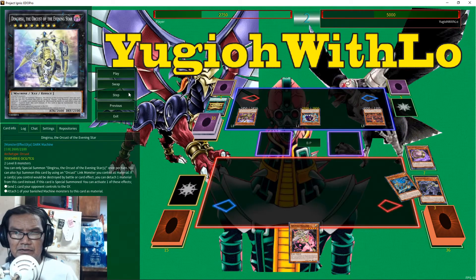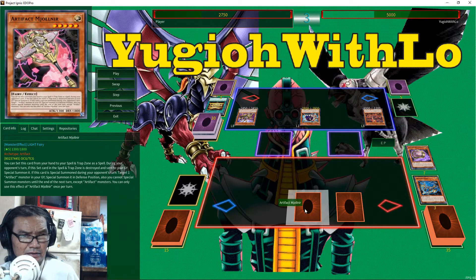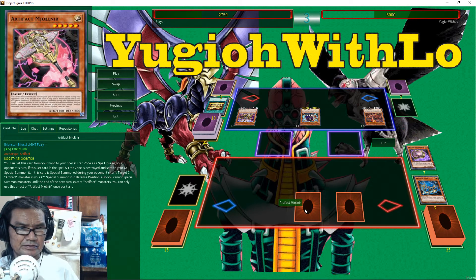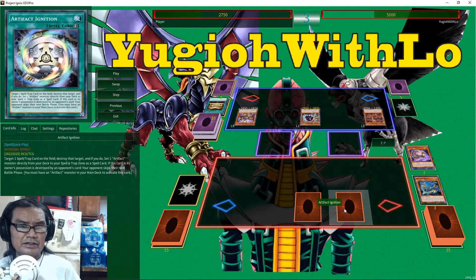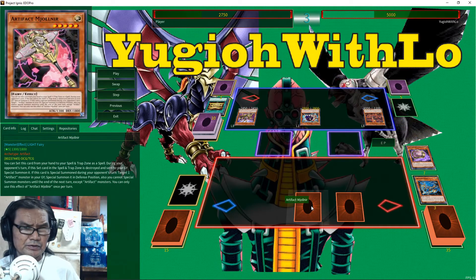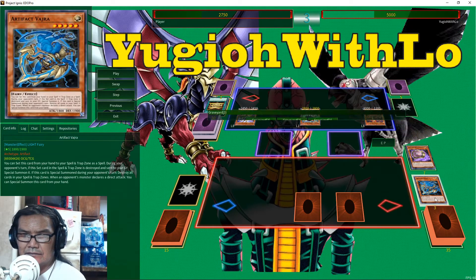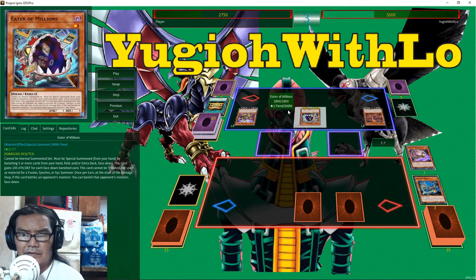So yeah, it's turn 18-19. Destroy that and it's his turn. This card special summons during the opponent's turn — target one Artifact monster in the graveyard and special summon it in defense position. You get to use that — it's Ignition. Destroy that, special that out, then special one of these out. Nothing much to do really — all the big stuff is out and now this one banishes them and gets even bigger.